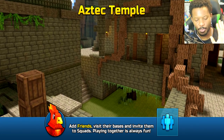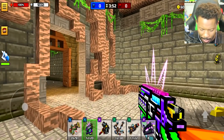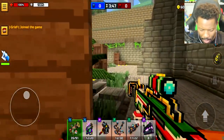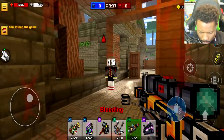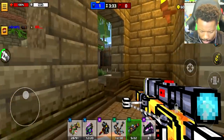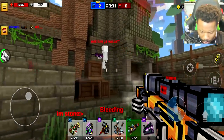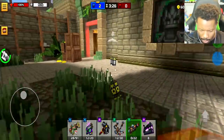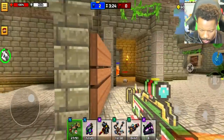Aztec Temple — I literally just pressed random to see where it would take me. A 1v3 — are you kidding me? There we go. I'm just gonna commit with the sniper. It's automatic so I don't feel too bad. I can't move around as much as I want, that's the only thing.